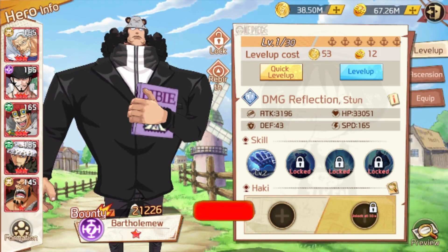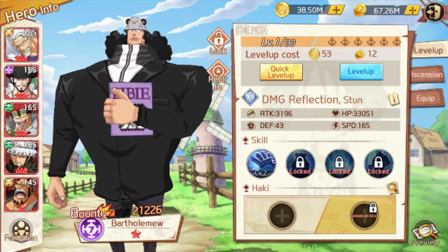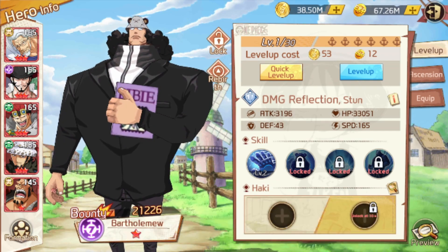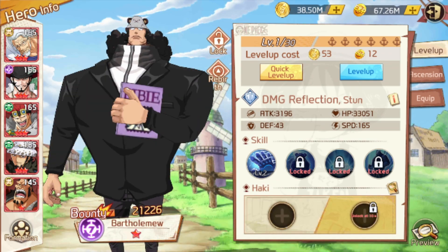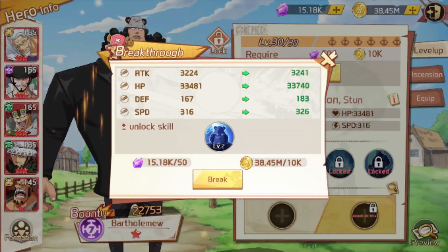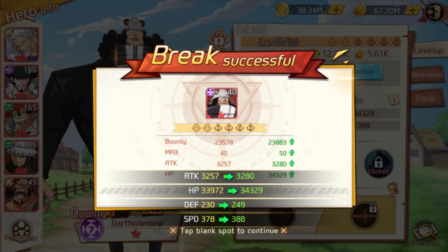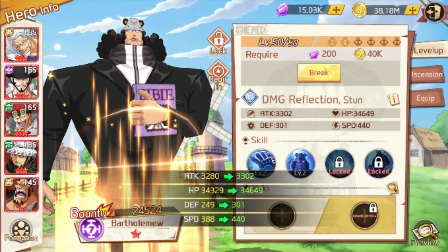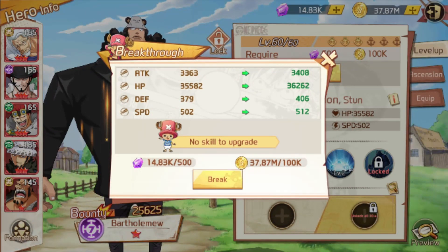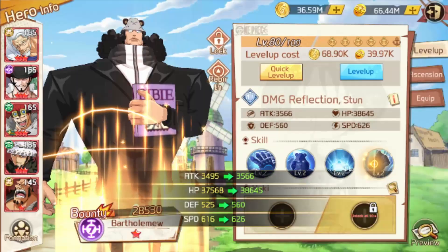Right now Kuma's on level 1. Look at his type — he's a defense unit that does damage reflection and stun. We're going to level him from level 1 up to level 100. He unlocks his first skill at level 30, second skill at level 40, third skill at level 50, and his last skill at level 80. Let's do it right now.